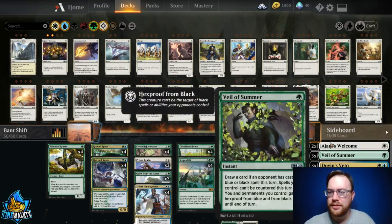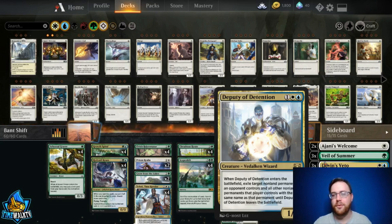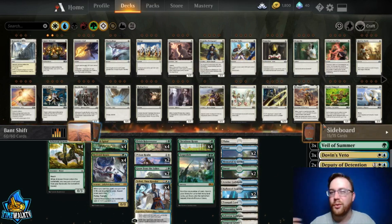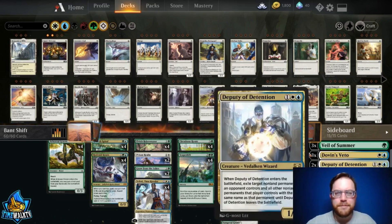In the sideboard we've got Leyline of the Void for some life gain against red decks, Veil of Summer for black and blue decks to make your stuff uncounterable or protect it from removal, Dovin's Veto — an uncounterable counterspell, there's nothing more you can ask for. Deputy of Detention is for opposing Scapeshift decks, though it hits your own zombies if you snag one of theirs. It's kind of a catch-up card. Crucible of Worlds lets us replay lands from the graveyard in grindy games, and Elspeth's Binding for planeswalkers like Teferi or Chandra.